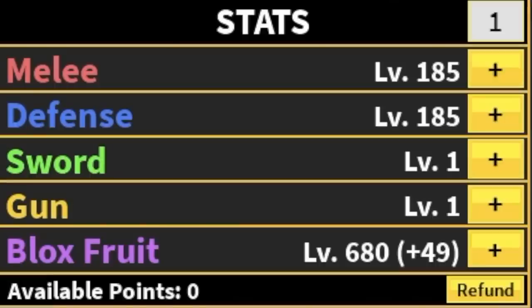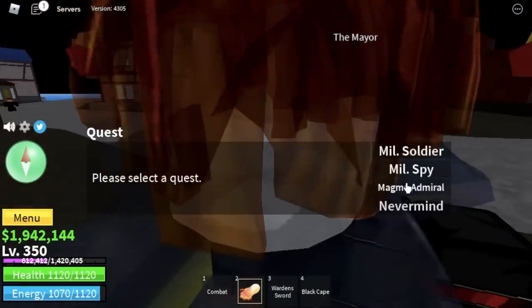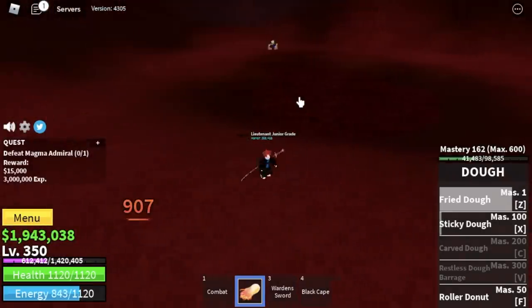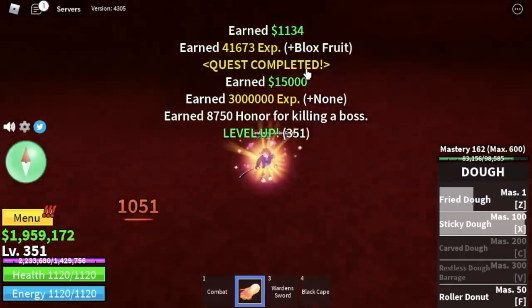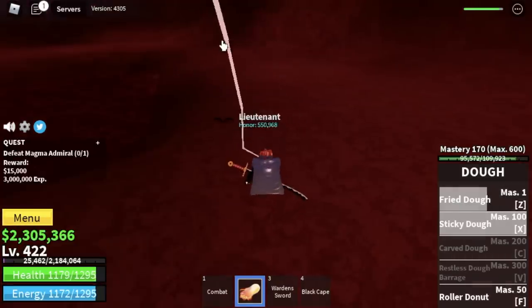Stat check: melee and defense 185, Blox Fruits 680. Next up is the Magma Village. We're gonna go straight with the Magma Admiral — he's easy to defeat. Just use your Z and F skill, wait for it to cool down, then use your Z and F skill again. We're gonna leave this area when you reach level 425.